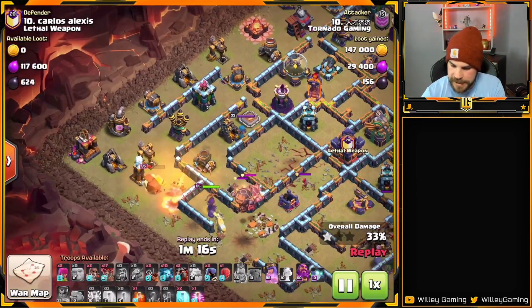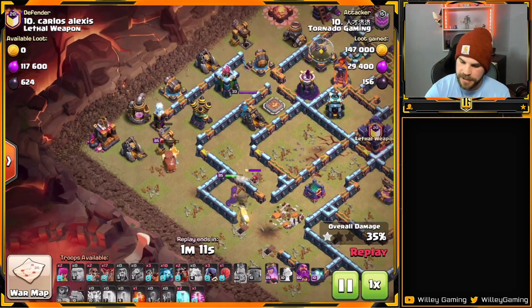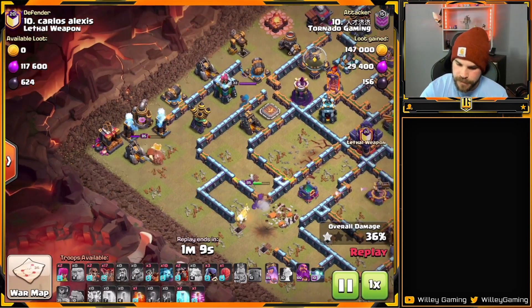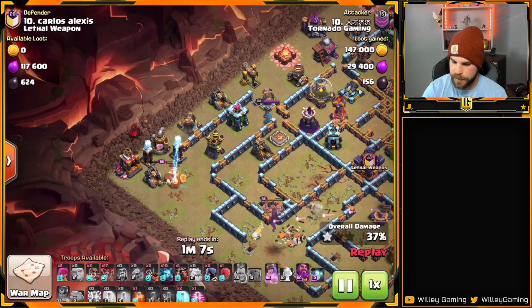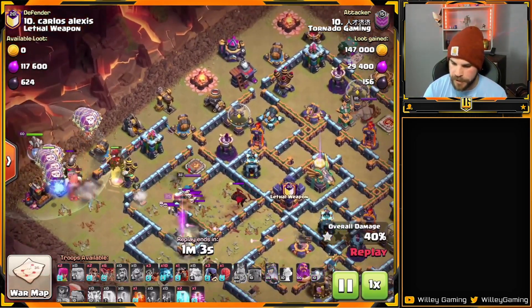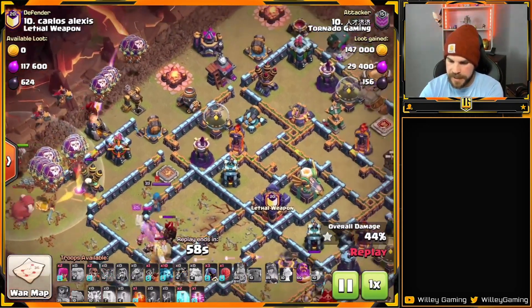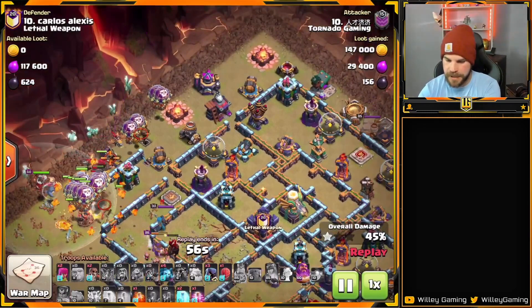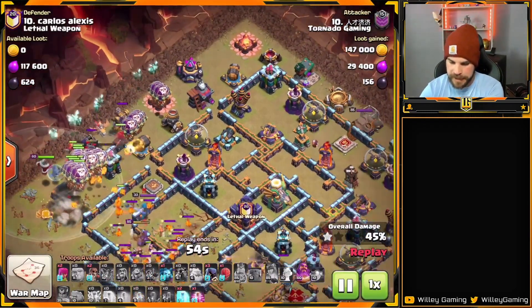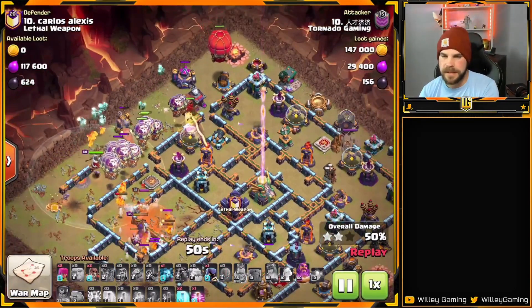Rocket Loons come out of the CC — they go straight to the Unicorn at first then switch to the Queen, which is actually better as the Unicorn stays alive. King's about to go down but here we go with the Lalo. First Hound is in, group of Balloons, Warden making their way into the base. Queen pops her ability and fights the enemy RC. More Balloons on the top side with a couple of Dragon Riders to help support. He still has the Siege Machine and sends the Stone Slammer from the top side of the base.